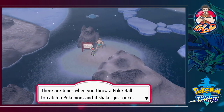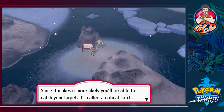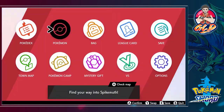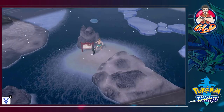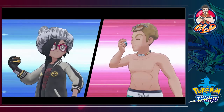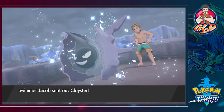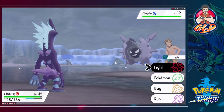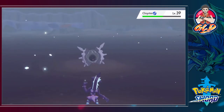Trainer Tips: 'There are times when you throw a Pokeball to catch a Pokemon and it shakes just once. This phenomenon makes it more likely that you'll catch your target - it's called a Critical Catch.' Probably already knew that. Let's switch to Blitzkrieg - 'Swimming trades muscles, muscles launch moves!' Swimmer Jacob wants to battle and he's throwing out a Cloyster. Let's use Overdrive on gym leader training and there we go - Overdrive for the win!